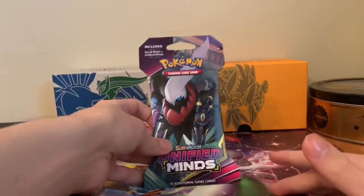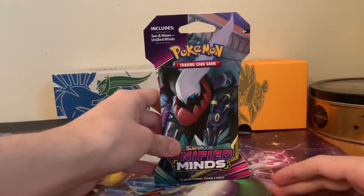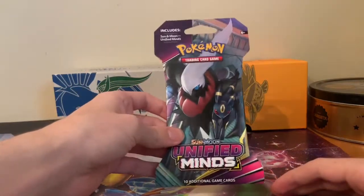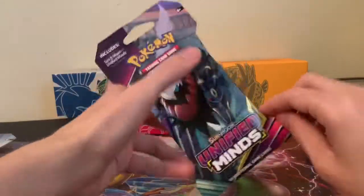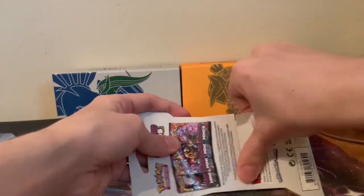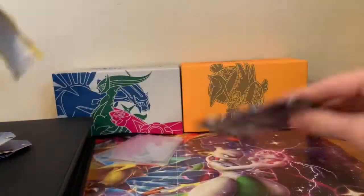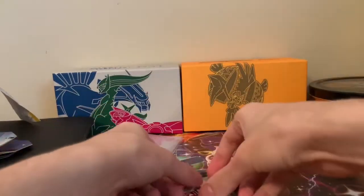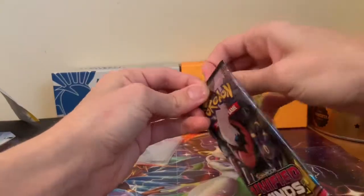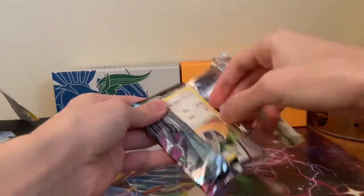The first thing I want to do is open up a pack and see if we can add something to the binder. I think it's a good way to start off the video. It's going to be Unified Minds with Darkrai and Umbreon on the cover. I'm so excited to do this — I haven't opened packs in a while.